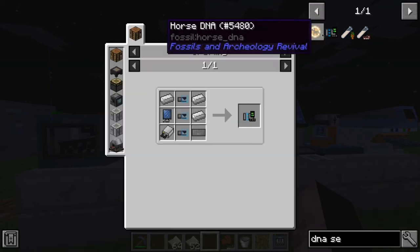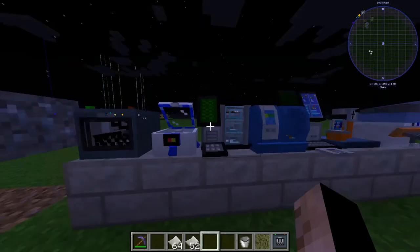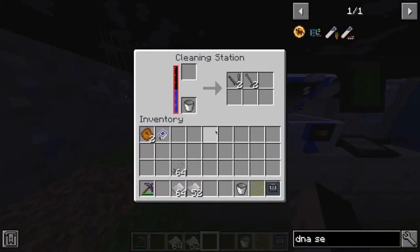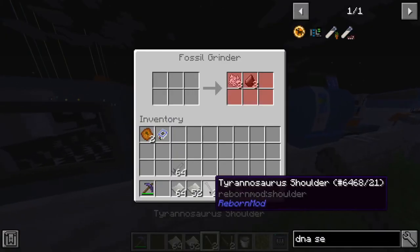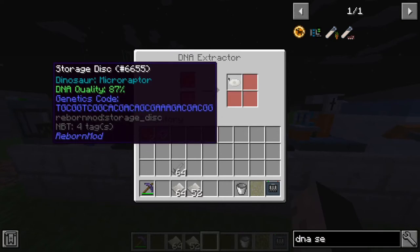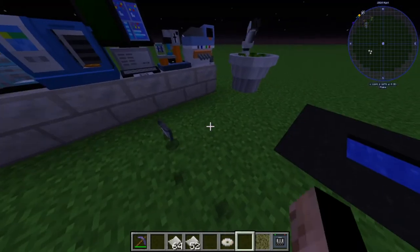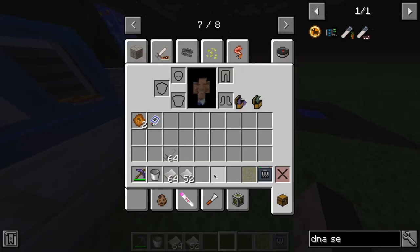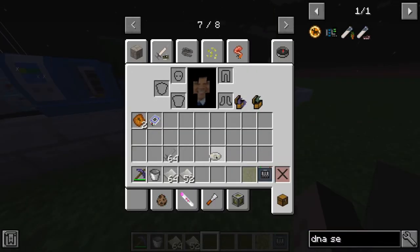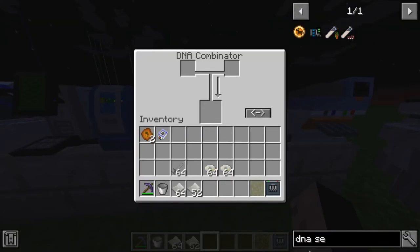This is one of the more expensive setups. We're going to put the Tyrannosaurus tissue in the sequencer — more tissue, yay. We might not have quite enough tissue, but we'll try. We've also got a micro raptor result here, which needs to be at 100% — so we're just going to make two of those.